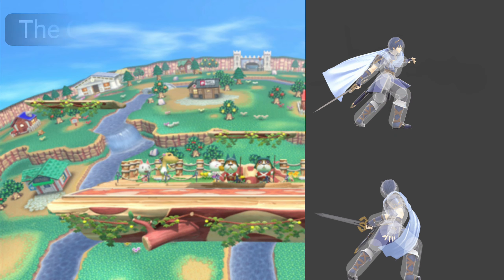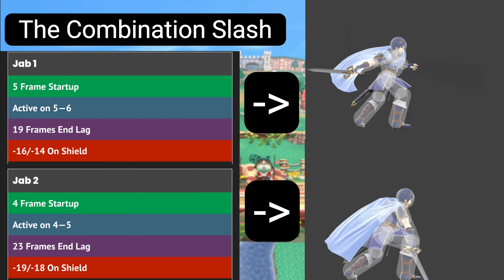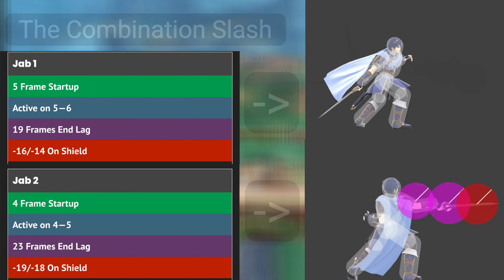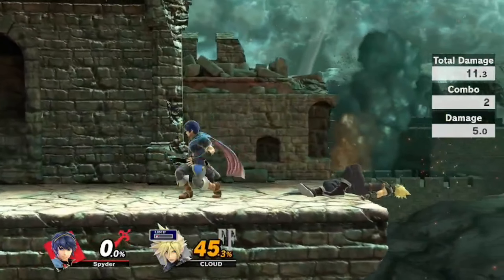Marth's Jab, or the Combination Slash, is a disjointed frame 5 attack. It's tied with Marth's Dolphin Slash in speed, making it one of his two fastest ground attacks. It covers enough range to catch an opponent's jump and landing options, while setting opponents into varying angles depending on percent and DI.